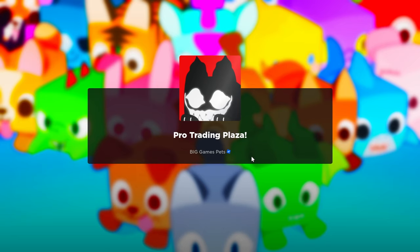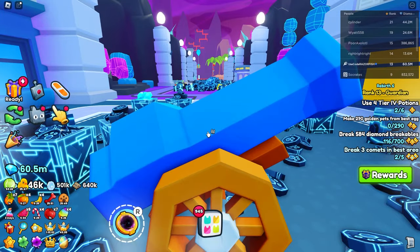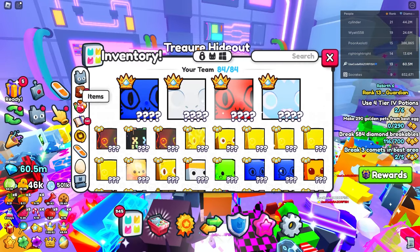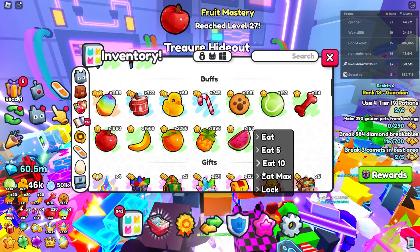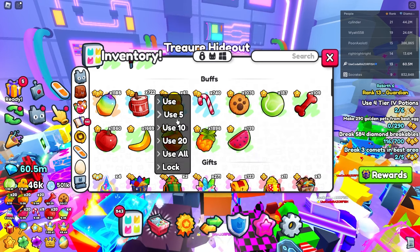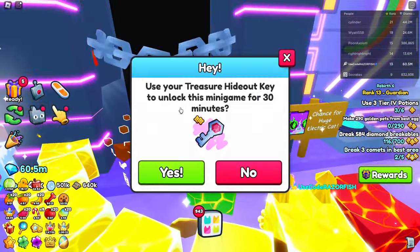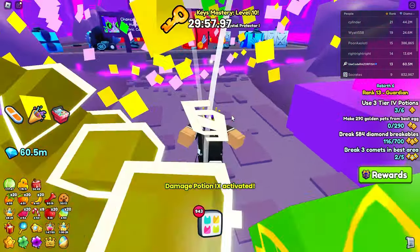All right, so I'm back in Area 159. You get an entire 30 minutes to do whatever you want in here. Make sure when you enter you have all your best pets equipped, all your fruits, everything you need to maximize your damage, because you're going to be constantly breaking all the breakables in order to have a chance to get it. Use all your fruits, best potions, damage potions — then enter and it will unlock for 30 minutes.